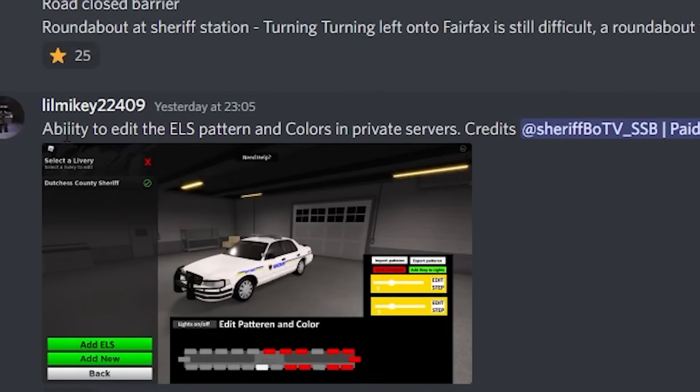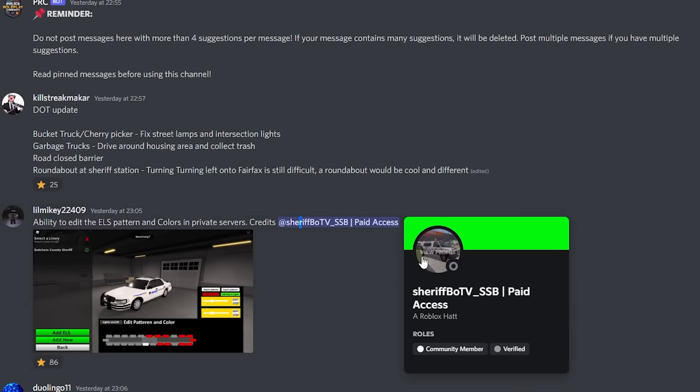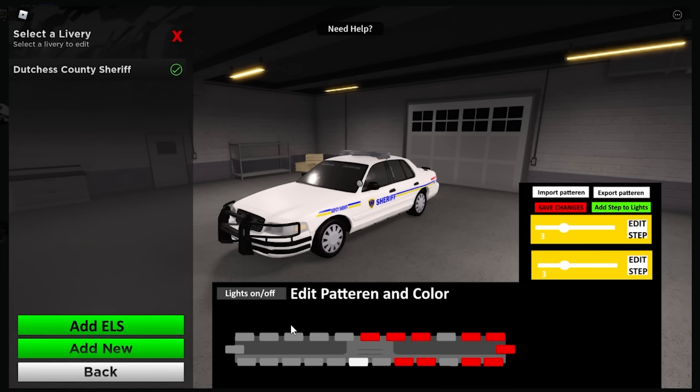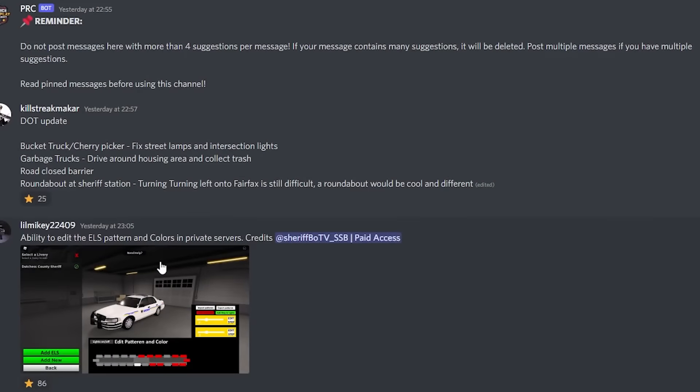Look at this — this is cool. The ability to edit the ELS pattern and colors in private servers. So as you can see, you can add ELS, and it's kind of like an animator: import pattern, export pattern, save changes, add step to light. You can add the different steps and see all the different locations. I really do like this one — it's done very nicely. Different locations in the world have different ELS patterns, not a universal ELS pattern. I really do like that.